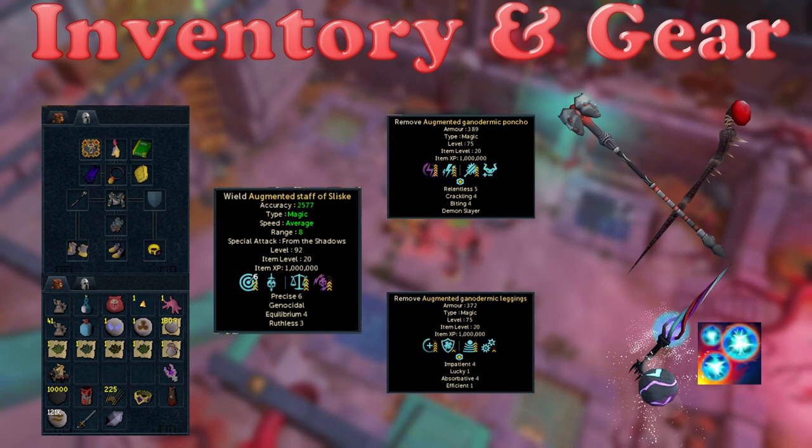As far as the inventory and gear setup, you can see on screen here — this is the absolute minimum gear I was able to get away with. It seemed pretty consistent and would usually never get overrun by damage, but occasionally it might. If you have higher level gear, you could start to use things like Cinderbane Gloves to get extra poison damage, which is really, really good with the Blood Reaver. With tier 92 magic, you still don't have 100% accuracy, so potentially an Essence of Finality could be worth using, but it still costs a lot.